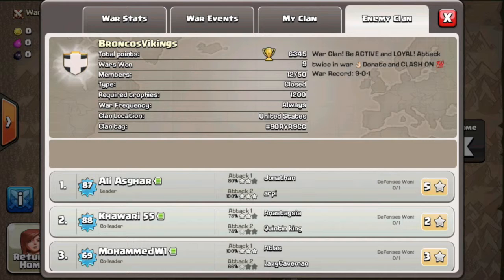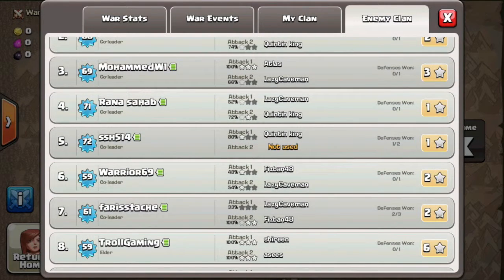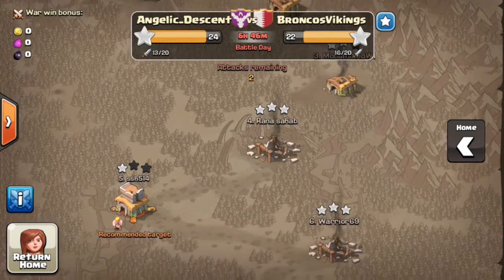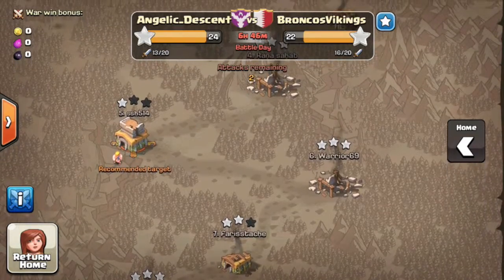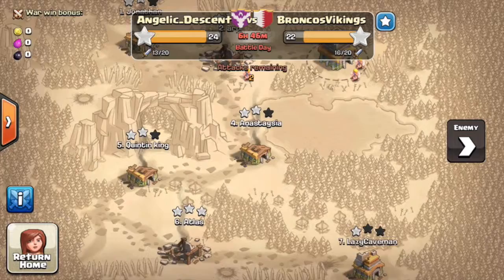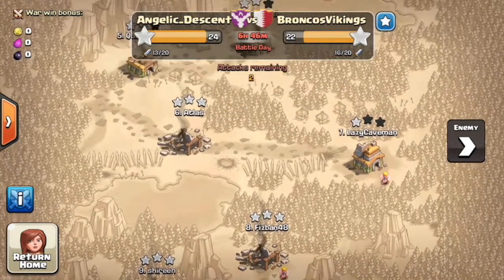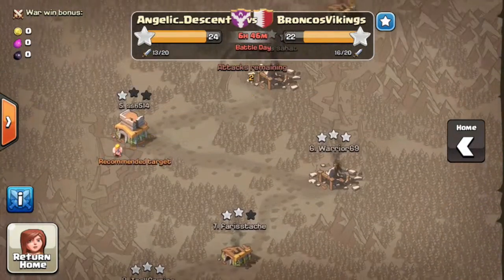At the moment they only have one top guy with an attack still left — number 5, level 72. It looks like we can take this one. Our only base with just one star is number 5, and I've saved my attacks to see if I need to sweep up or not. Those bottom four guys will probably not attack — I think most of them have tried number 7 so they won't be able to take him out.